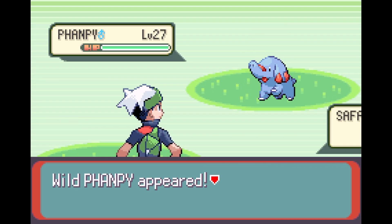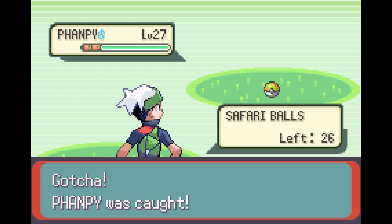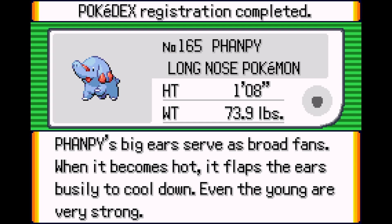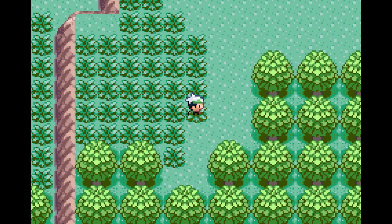I did end up bringing my shiny Daramaka with me in my Pokemon Black Let's Play, so maybe I'll do the same, even though I do already have Breloom. Might be tempted to bring my shiny Oddish with me, and then once it evolves into a Gloom, I can decide whether to evolve it into a Vileplume, or if I get a chance to find a Sun Stone, evolve it into a Bellossom. Anyway, Phanpy — the long-nosed Pokemon. Phanpy's big ears serve as broad fans. When it becomes hot, it flaps the ears busily to cool down. Even the young are very strong.